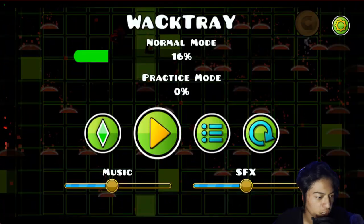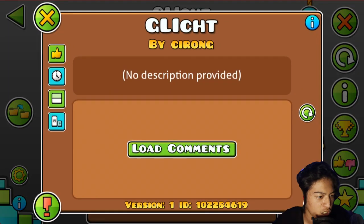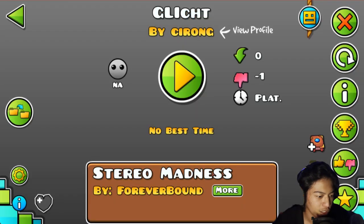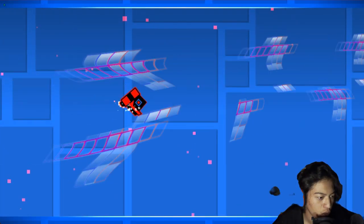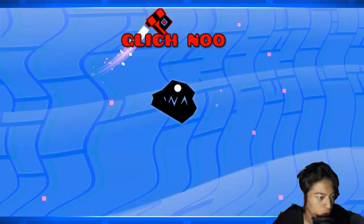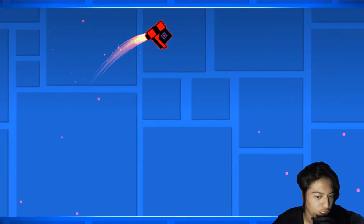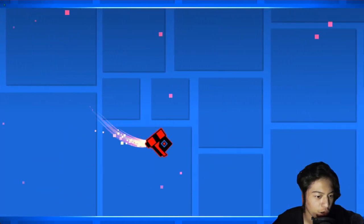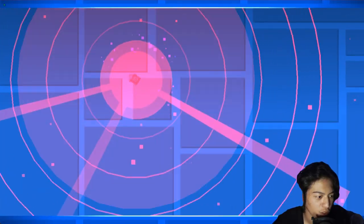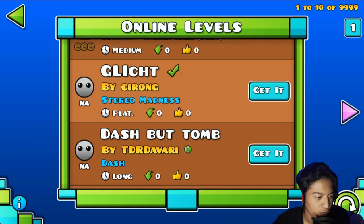If I'm always gonna die in there — nah, this is glitched. Okay let's try this. Hey yo, what? Glitch? No, I like that effect though. This looks like the ground and the background getting warped or something. Okay, this is actually nice. I don't know how they made this, but yeah.